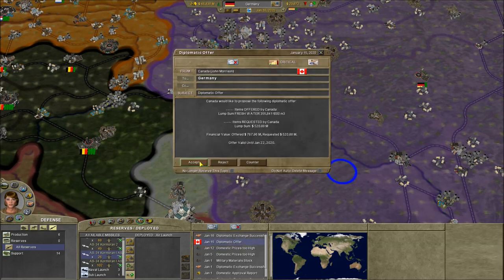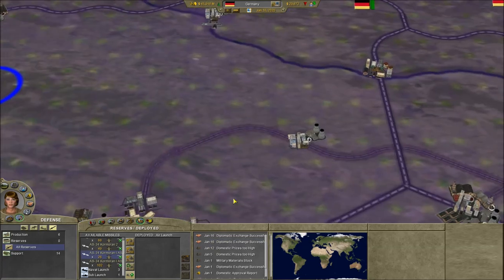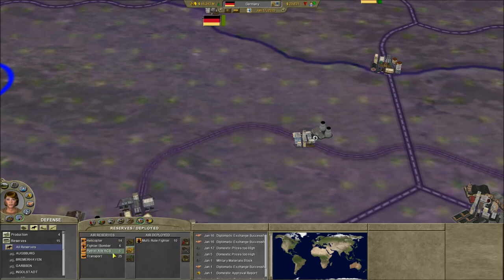Hey Canada, thank you — that's a nice deal. Thank you for that fresh water. Let's see what units we have; we're gonna deploy over. For bombing, multi-rolls and fighter bombers tend to hold quite a bit.